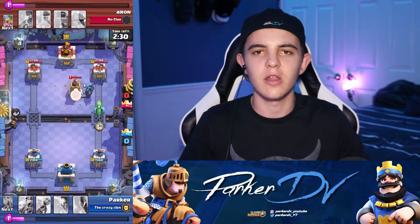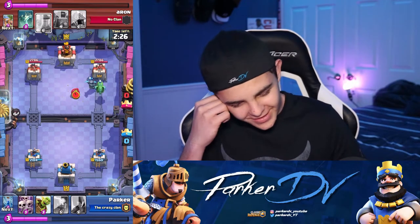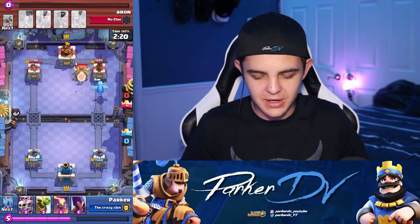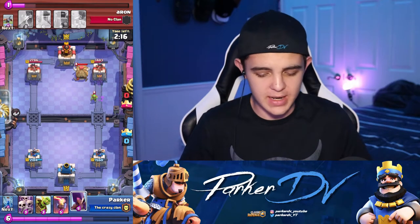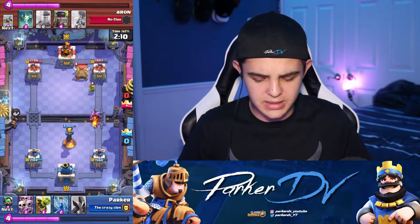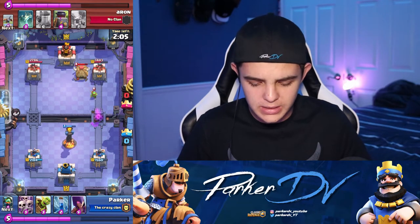Then he puts down another bomb tower. Like, dude, stop. It's so annoying. I get some good damage on his tower right here, and then he comes in with the goblin hut. Just wait guys, it gets crazy with the amount of items he has on his side. I put the inferno down here just so these goblins don't hit my towers.